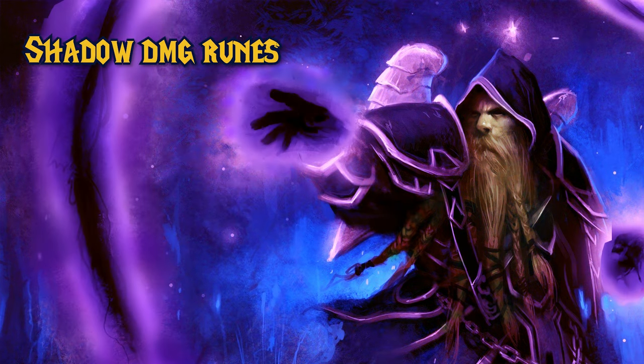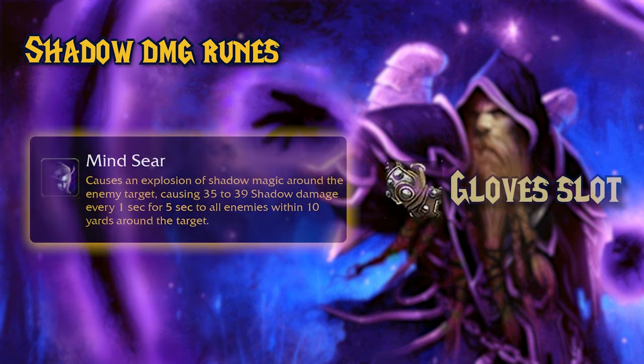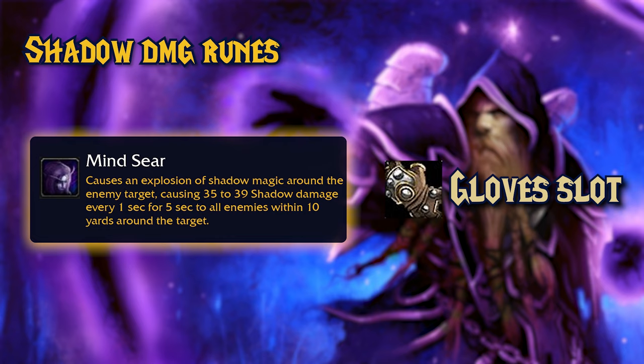First, let's talk about the Shadow Damage runes for Priests. Mindseer — you can engrave this rune on your gloves. If you play Wrath of the Lich King, you know how this spell works. You deal Shadow Damage to all enemies around your target within 10 yards. It's an AoE spell that many Shadow Priests will be happy to have.